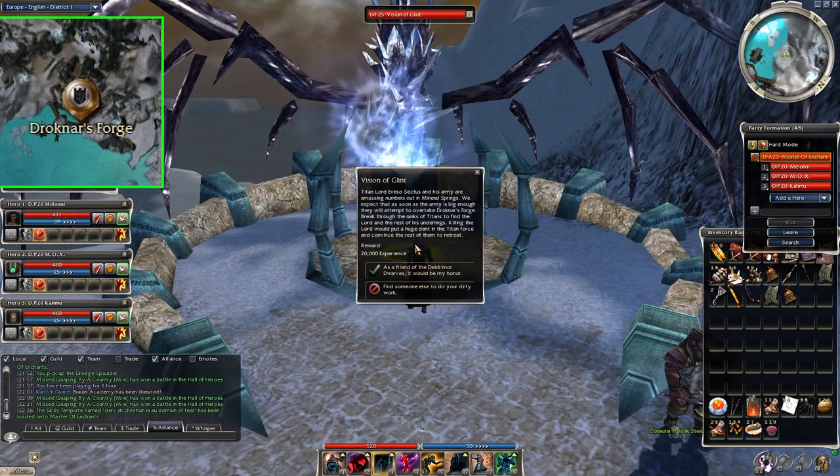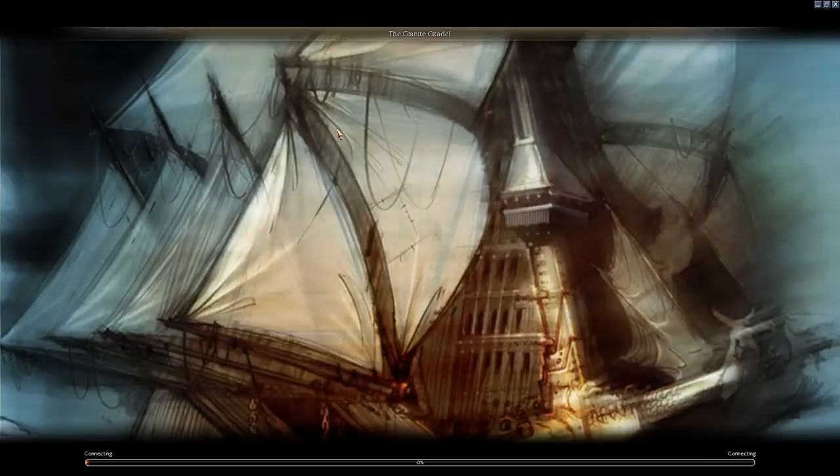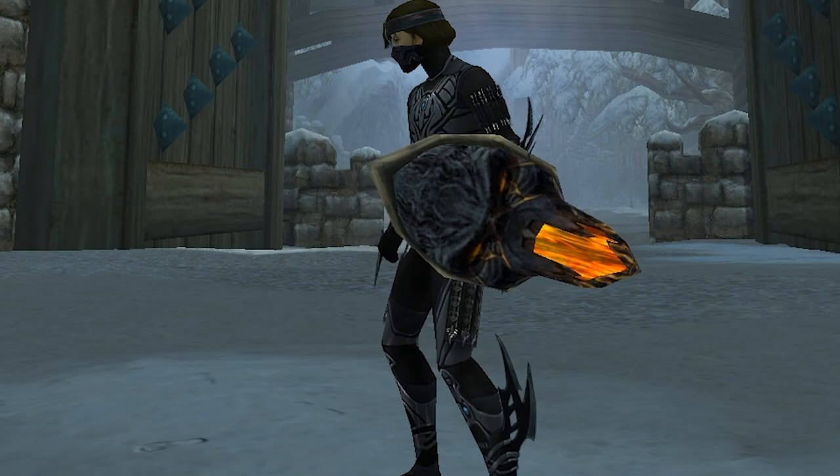Normally you won't get the titan spawn in this area unless you take a quest in Drocknar's Forge. If you find this crystal spider-looking object and type /nil, you can summon the Vision of Glint NPC and pick up the different Drocknar's Forge quest. After that, you get the extra titans in Tascal's Demise and the chance for those nice magma shields as well.